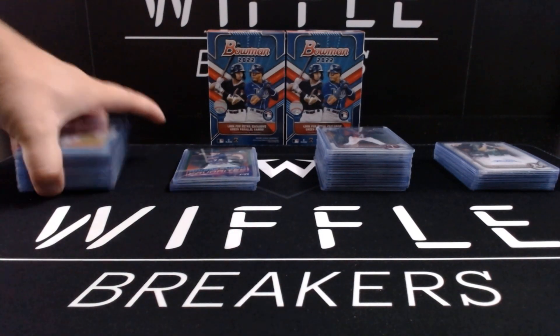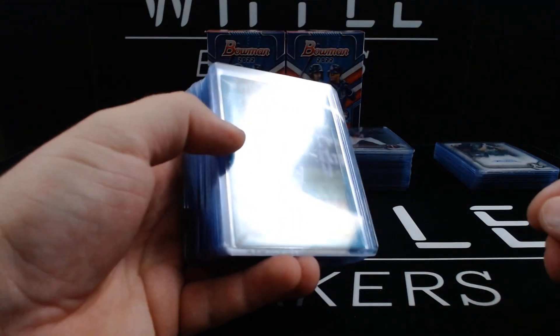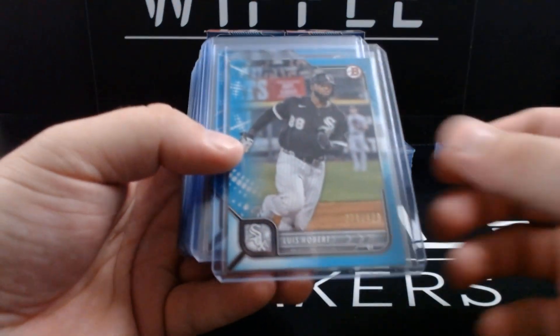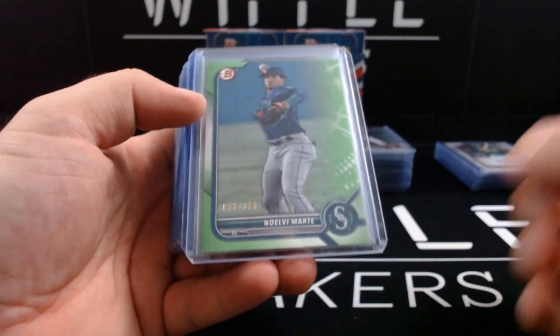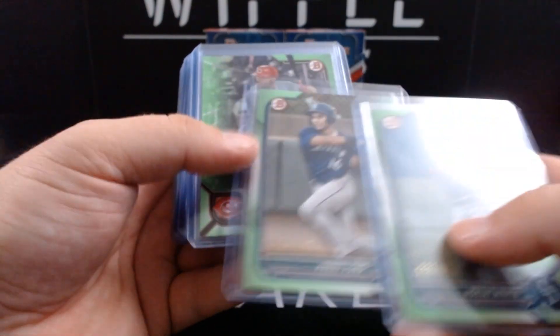A full 2022 Bowman blaster case — just the hits, and there's 50 of them. Light blue parallels at #/499: Luis Robert, Jackson Chourio, rookie Jonathan Clase, and Robert Hassell. Lime green out of 399: Noelvi Marte, Harry Ford, Joey Bart.